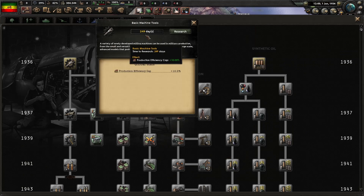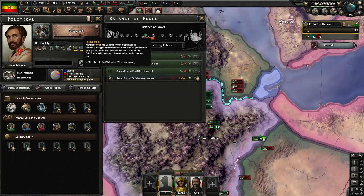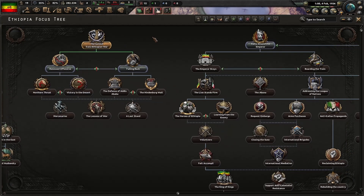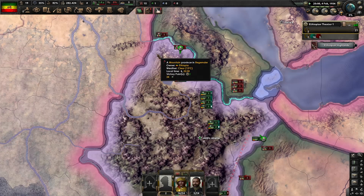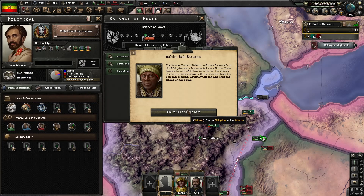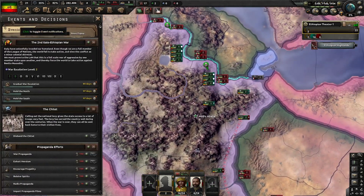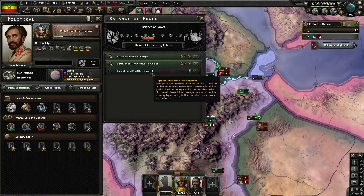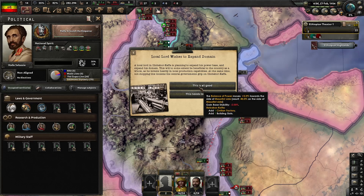For research, we're just going to do research speed and basic machine tools to up our production of guns. It's just a sign of front line in the north, and our first focus was the Second Italo-Ethiopian War. We're going to do our second focus with Rally Around the Emperor, and try to get the Mesiphant to be as powerful as possible since they give us a lot of bonuses — including taking the events, political power decisions, and the balance of power just to boost that.